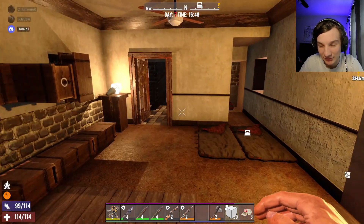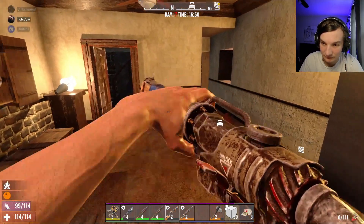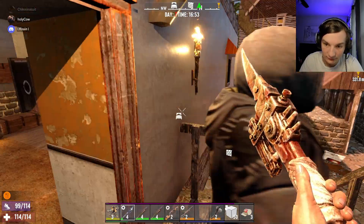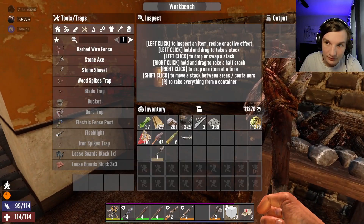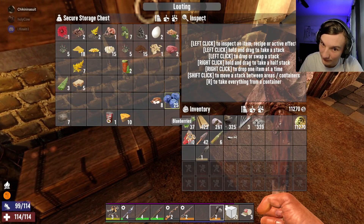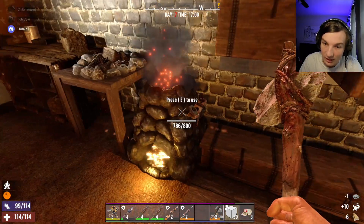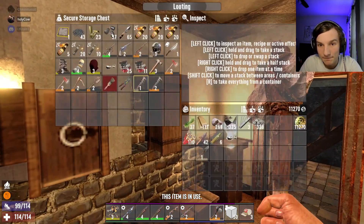Tier one complete! Craig leveled up his trader — nice! The rewards are: bicycle, trap bundle, helmet light mod schematic, range mod bundle. I'm gonna get the range mod bundle — that's like a bunch of range mods for guns. Actually, trap bundle would be good. Trap bundle would be amazing.